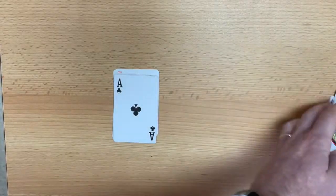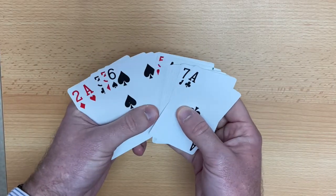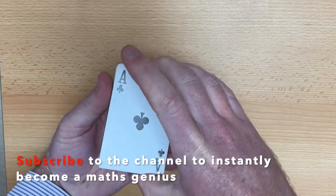So all of those cards need to be removed, and that will leave you with the Aces, the 2s, the 3s, the 4s, the 5s, the 6s, the 7s, the 8s, the 9s. Aces in this game are equal to 1.